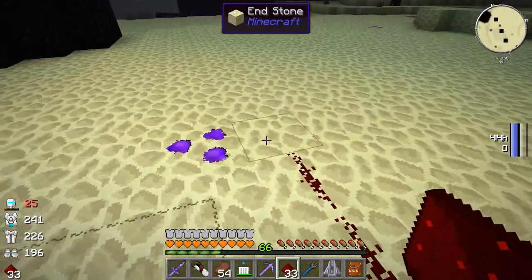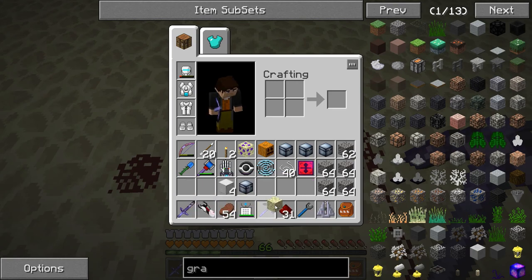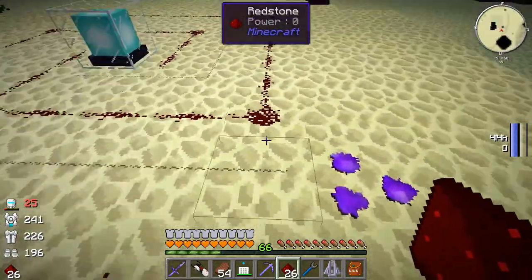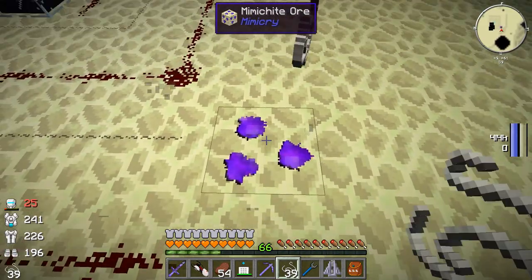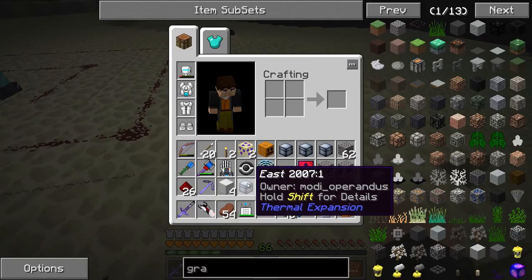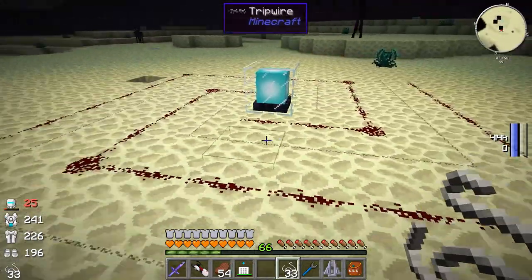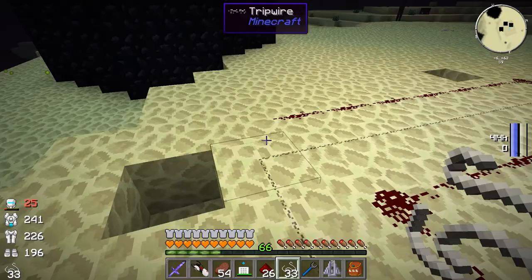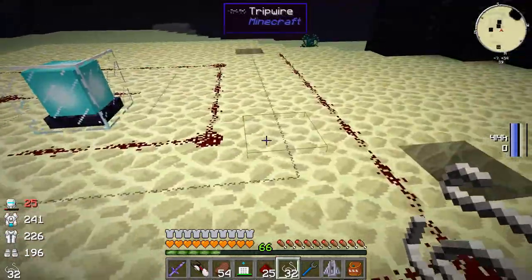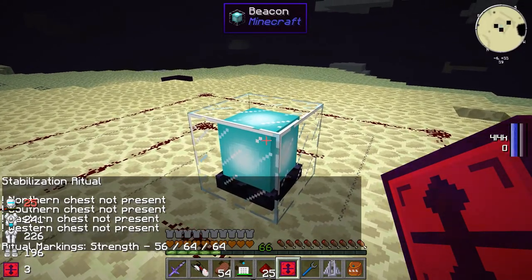We'll go around like this - we need to take this block out and replace it. Let's put this block here. We'll put these redstone around like this. Should we do one more pass with string? I don't know how long you need to make it. There are too many ores in the End, apparently. I wonder if we get more Mithril from Mithril Ore in the End here - that might be interesting, worth trying out. We'll put in another redstone here, another string. Let's click it now and see what it says - marking strength 56, 64, 64. We didn't do quite enough yet.